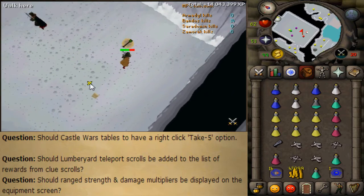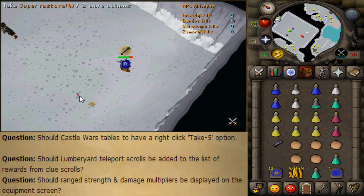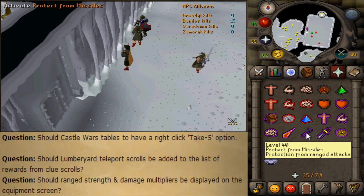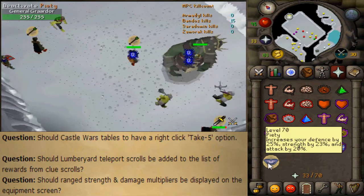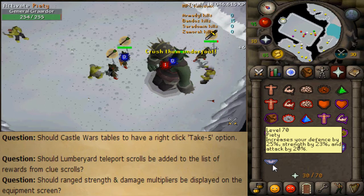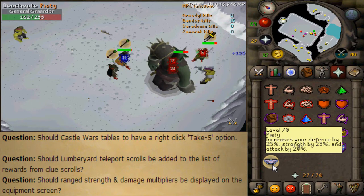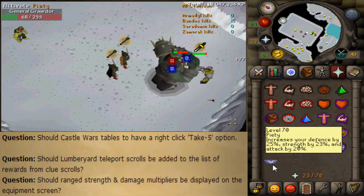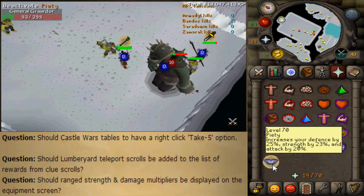The remaining questions are small quality of life updates that I'll pretty much vote yes for all of. If they don't apply to you — like the Castle Wars question — it's not going to affect you negatively if the update is added. Should Castle Wars tables have a right-click option to take five of an item like bandages? I think that would be useful. Should lumber yard teleport scrolls be added to clue scroll rewards? Good for anyone making planks. Should range strength and damage multipliers be displayed on the equipment screen? I think that's a great idea.